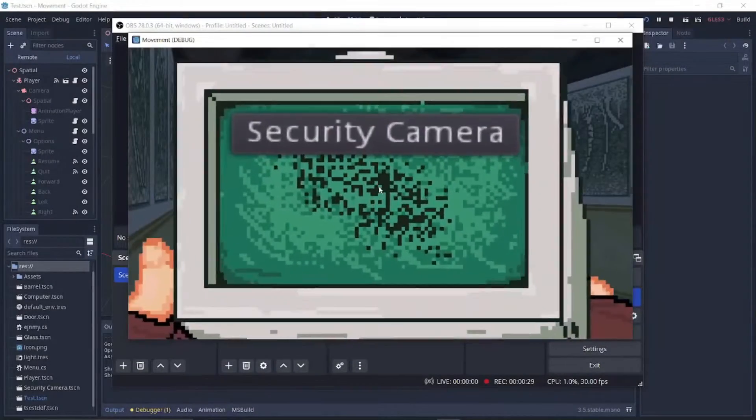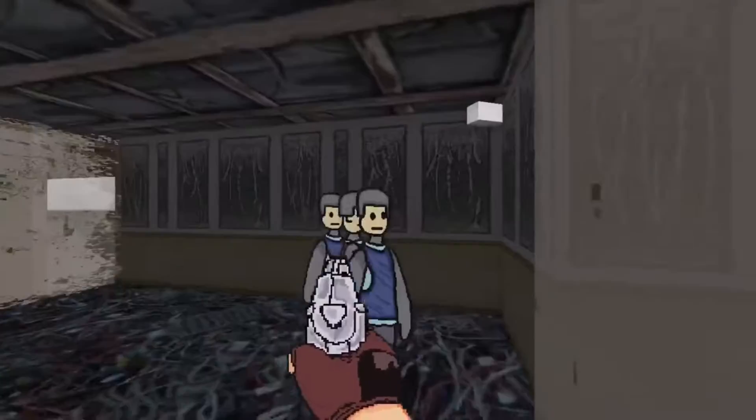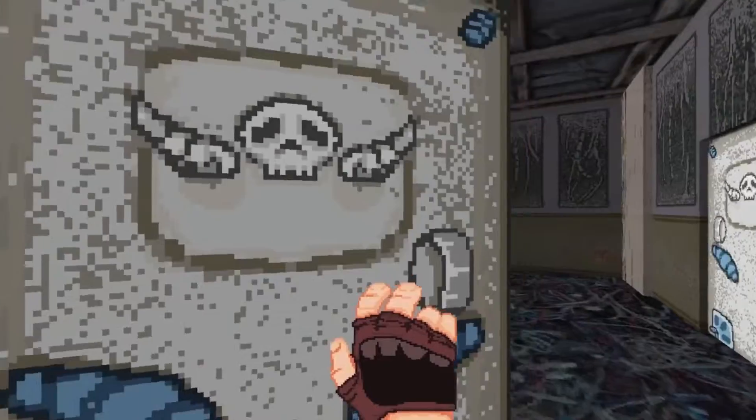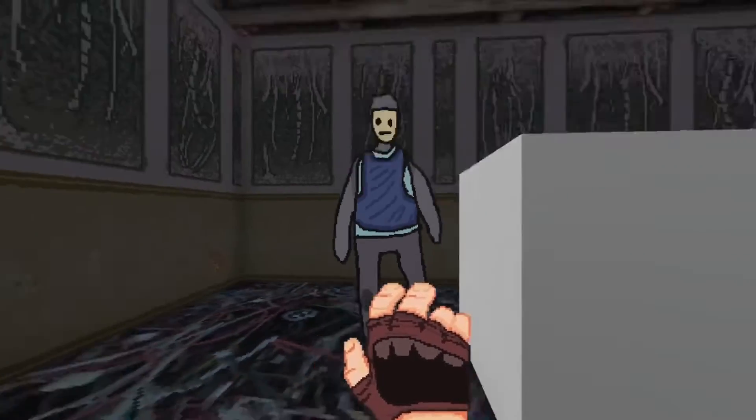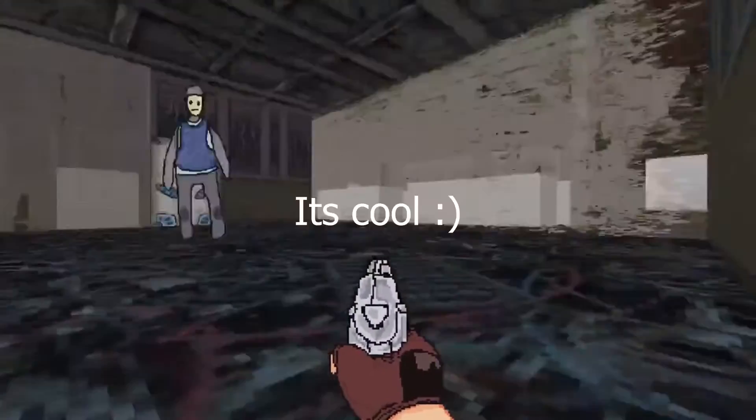After we created a computer, you could hack the security cameras and move forward unnoticed. With the gun, you can shoot. Player movement was also important — we decided that on top of the staple of stealth games, crouching, we should also have sliding. It's cool.